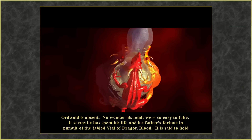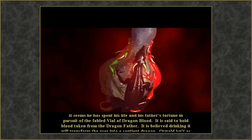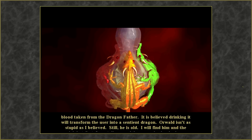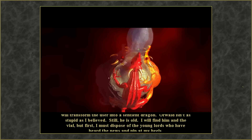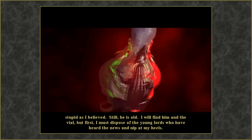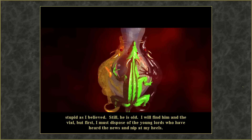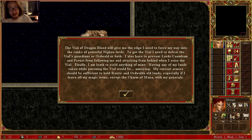Orwald is absent — no wonder his lands were so easy to take. It seems he has spent his life and his father's fortune in pursuit of the fabled vial of Dragon's Blood. It is said to hold blood taken from the Dragon Father — drinking it will transform the user into a sentient dragon. But Warwald isn't as stupid as I believed. It is over — I will find him and the vial, but first I must dispose of the young lords who have heard the news. That's the vial of Dragon Blood I talked about earlier.